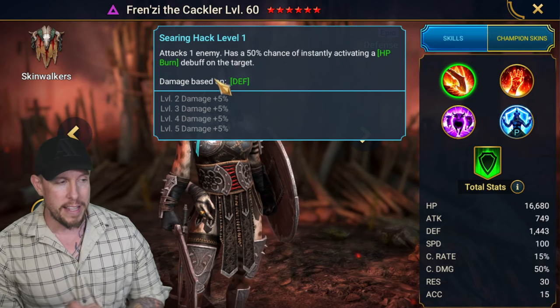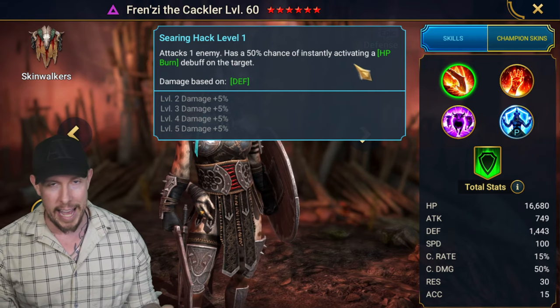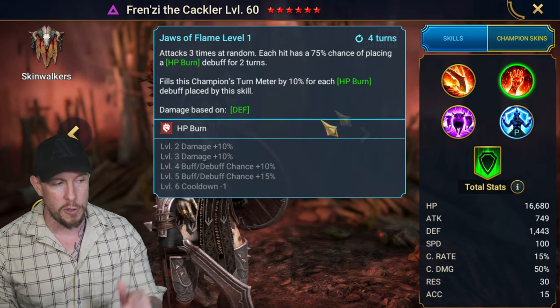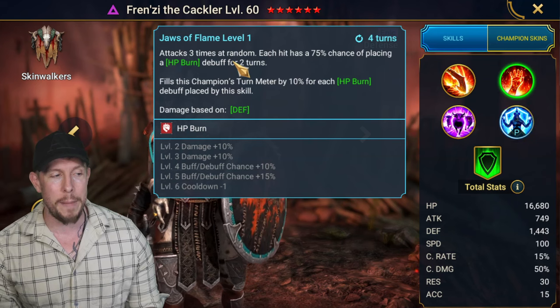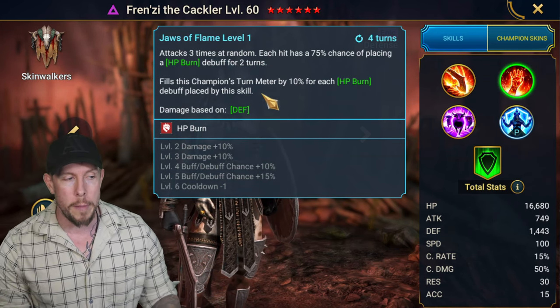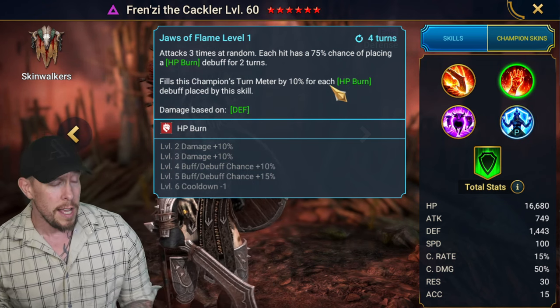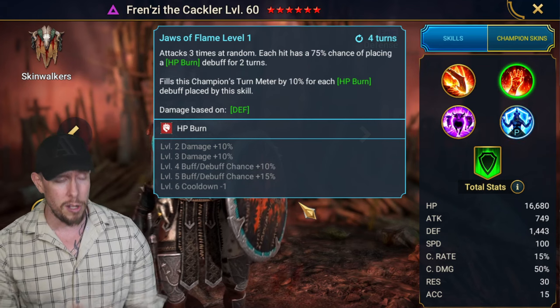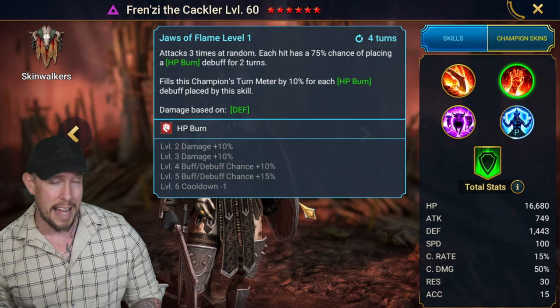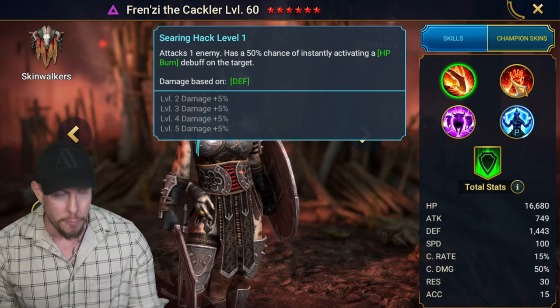Her A1, Honor Defense Base, Searing Hack attacks one enemy with a 50% chance of instantly activating an HP burn on the target. On the A2, three turn cooldown, hits three times at random, each hit placing an HP burn. Fills this champion's turn meter by 10% for each HP burn debuff placed by this skill — pretty handy. It's like a mini version because the instant activation is on the A1 rather than the A2.